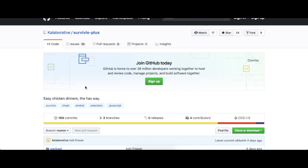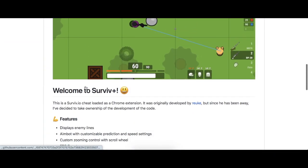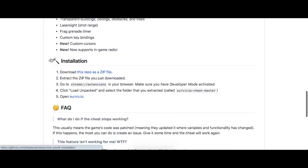Basically you're gonna want to go to this website — the link to this website will be in the description, so just go down to that link and it should take you right there. Then you're gonna want to go down to the installation section and click this.